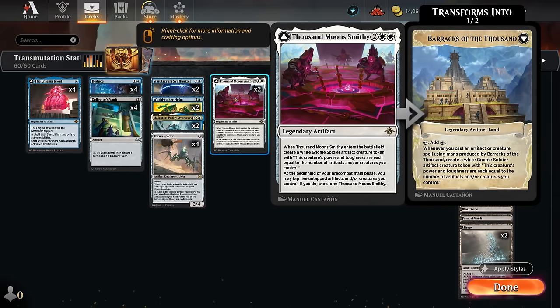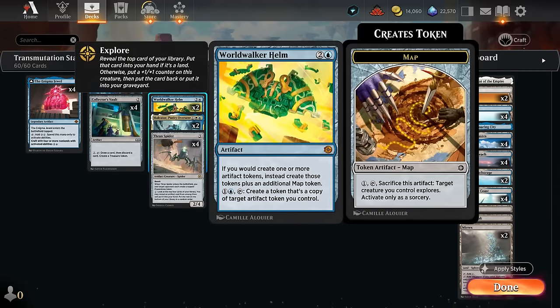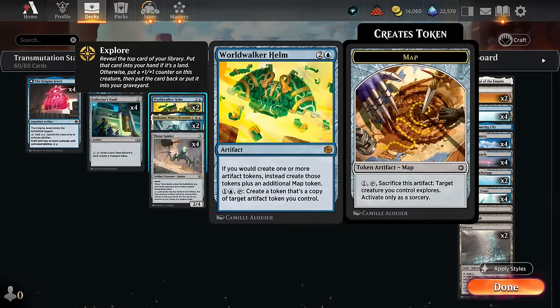The Smithy can also transform into the Barracks, and that can be accomplished pretty easily in this deck since we're making so many artifact tokens — we can easily tap five of them to make the Barracks, and that can start generating even more soldiers. And then Worldwalker Helm also has excellent synergy: if we would create one or more artifact tokens, we get to make an additional map token as well, and then for one and a blue we can tap it to create a token that's a copy of target artifact token we control, so we can start copying constructs or soldiers to make even more powerful artifact creatures.